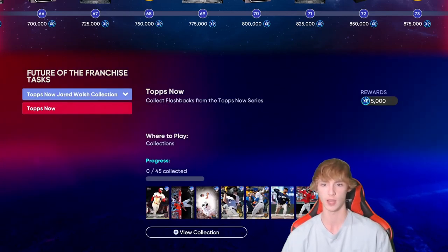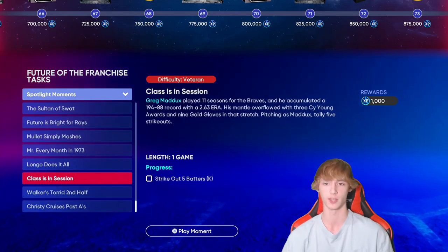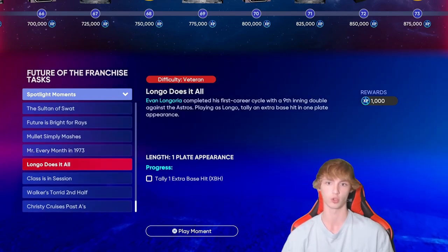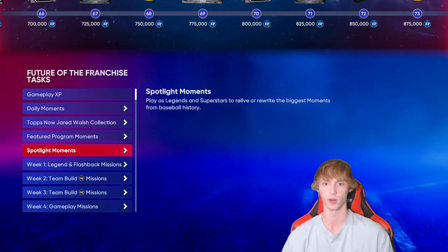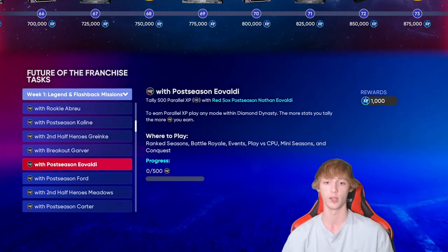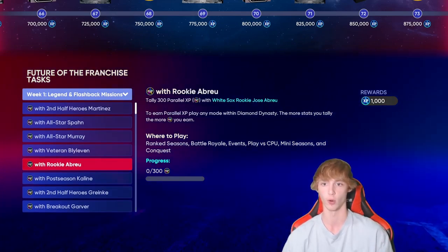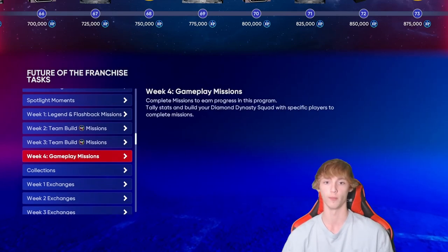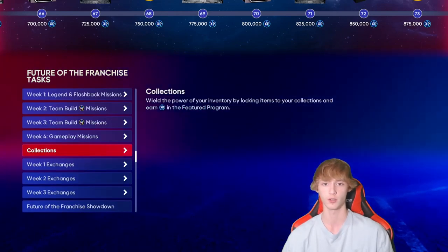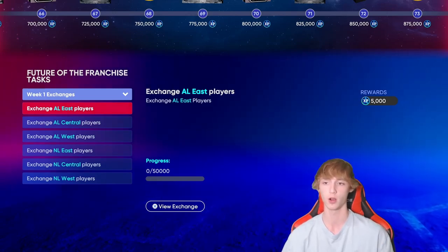We should have a collection in the game right off the bat, and spotlight moments or program moments should be in day one as well. It's 1,000 XP for doing some simple things — just knock out the really easy ones like getting one extra base hit or hitting a home run with the Babe Ruth card. Also, Player XP and Parallel XP — utilize these, especially with pitchers. You get 1,000 XP for getting 300 XP with Jose Abreu. Collections and exchanges can also be a good way to get XP, though exchanges will cost you stubs.